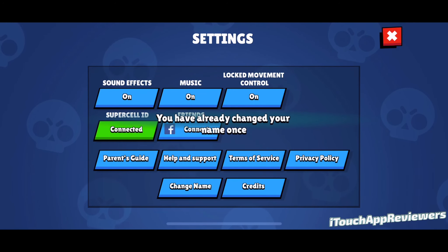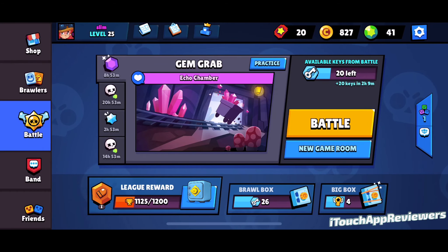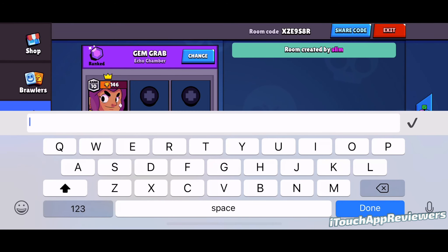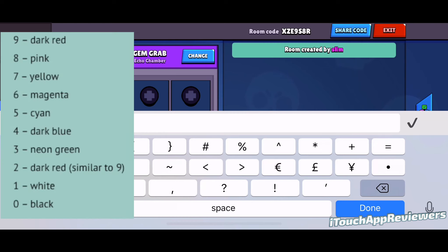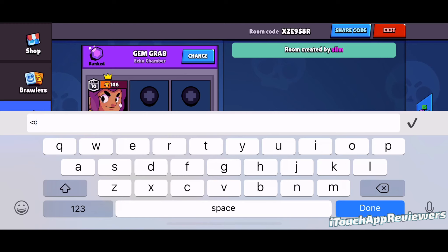Remember, you can only change your name once. So once you click on that, a new dialogue will pop up. I already did it, so I can't show you, but you're going to want to type in exactly this here. Depending on what color you want, I'll put those up on the screen now, but you're going to put this and then you're going to put C, and then you're going to put whatever number you want.